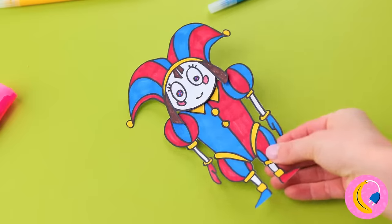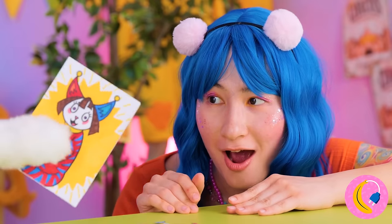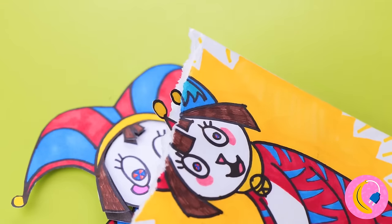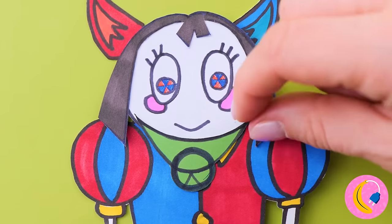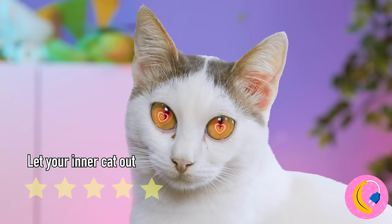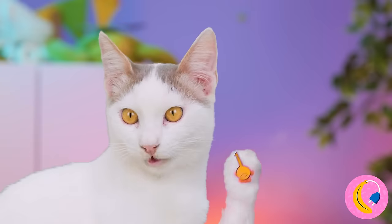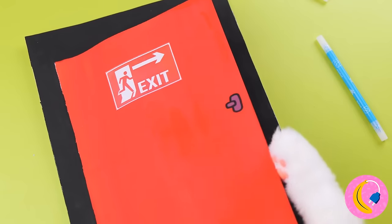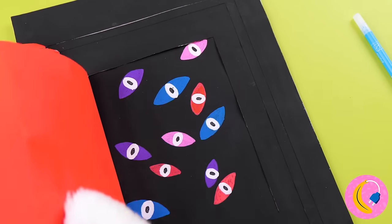Now for the hair, there's three different styles - pigtails, headband, the classic. Oh, I see Kitty wants a Pomni that's just like her. Pretty kitty ears, a collar, a tail, and a Cheshire smile. This new Pomni's the cat's meow.